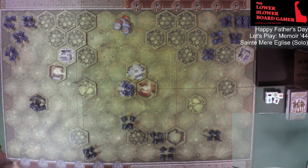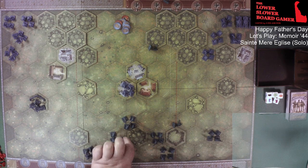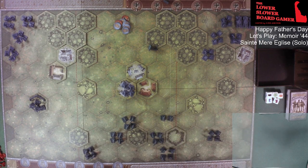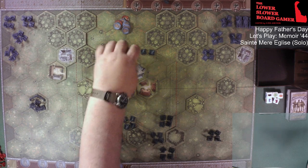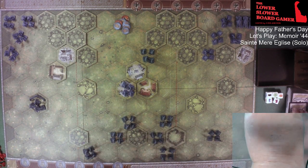Here comes the 101st Easy Company — we're gonna get soldiers right there. That's Winters' bunch, that's Lipton's bunch, that's Nixon, and we're gonna say Guarnere landed up there north of town. Peacock is off the map; he was a replacement anyway. Alright, there's our airdrop reinforcements, and now we get started.